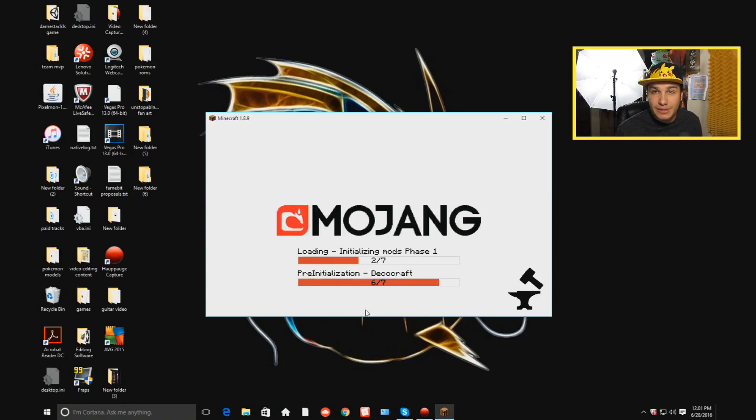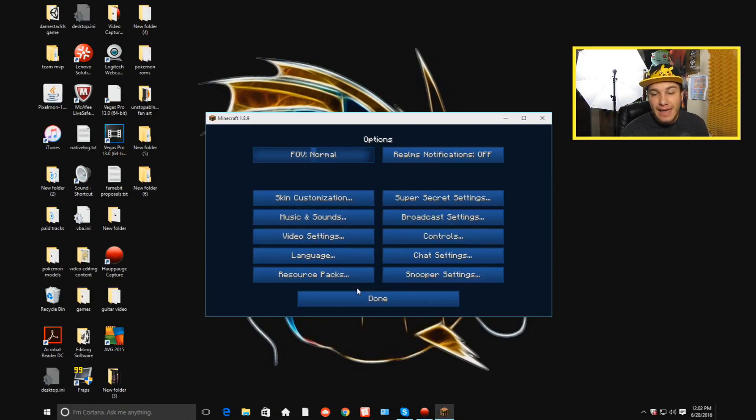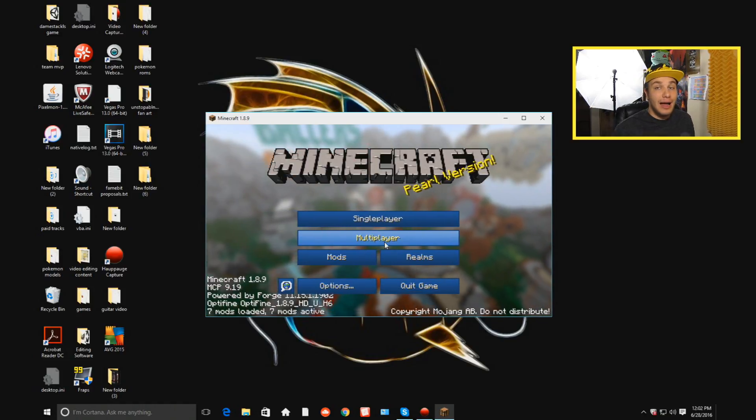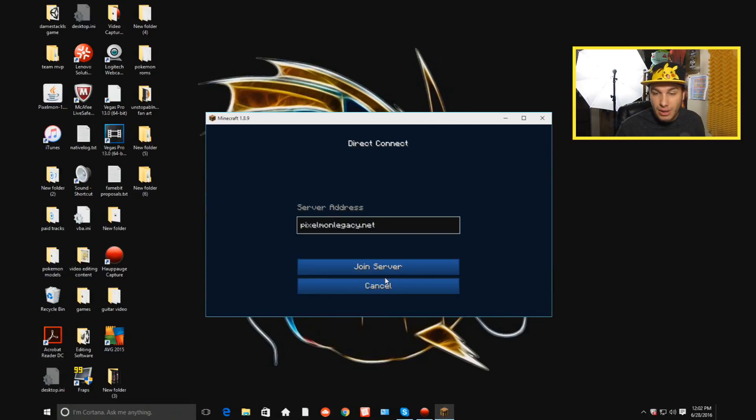It's going to take a little while since it's the first time. We are now at the main menu. To add that resource pack, you just need to go here. You will see all the resource packs you have — the one we have is the 1.8 Pokeballers pack. Make sure it's over in the selected resource packs, and if you have anything else, be sure you get rid of that. To get to where I play, you can play single player or join other modded servers, but I like to go to pixelmonlegacy.net.